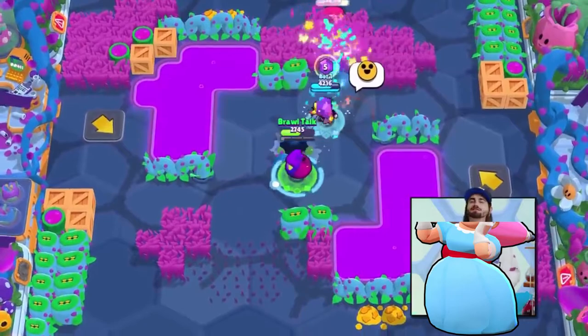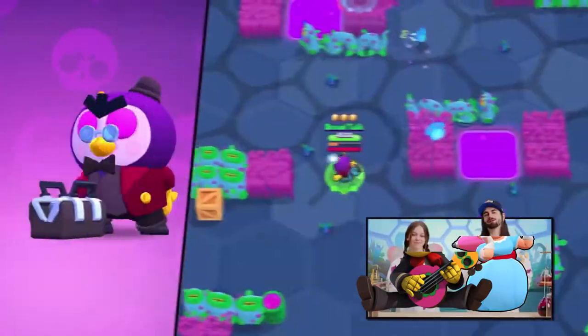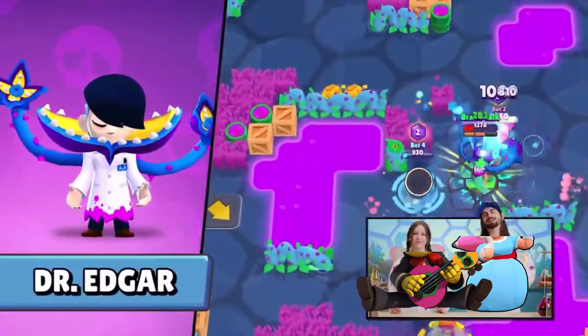They all have different sizes and damage. And with the next update we got Ivy Bell, Mr. Fly, Mantis Rosa, Corrupted Sprout, Dr. Edgar, and Beetle Mag.